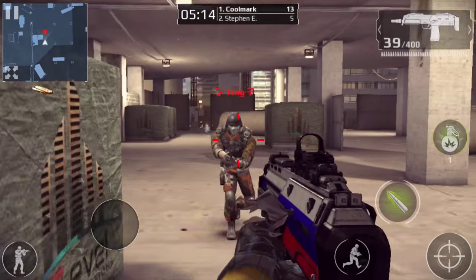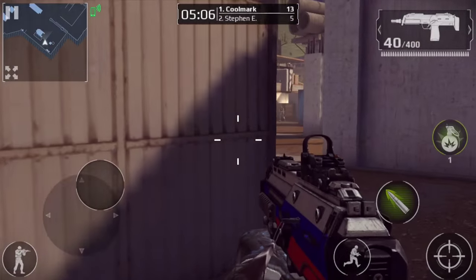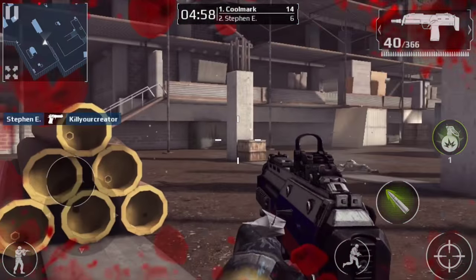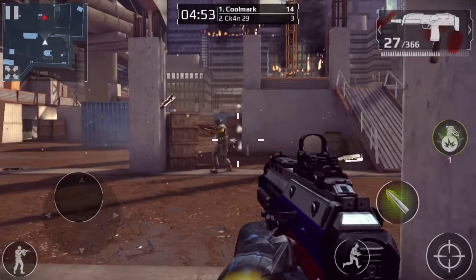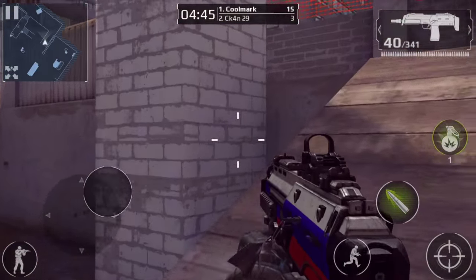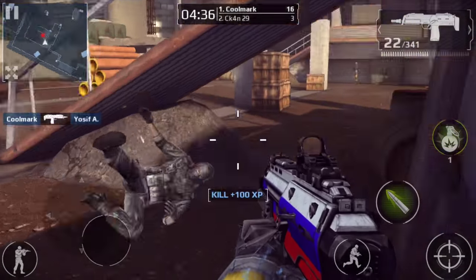If someone else had a hazard suit on I would be able to show you the effect. How did he knife me - I was really far away. I put so many bullets in him. The ADS on the Boss is a joke, it doesn't work. Got that dude though. There's not much physical evidence you can show that this is working on screen.